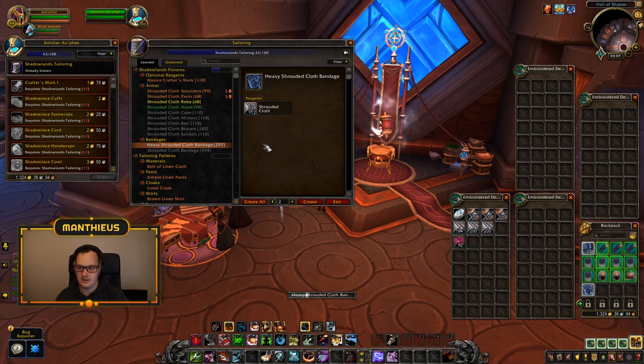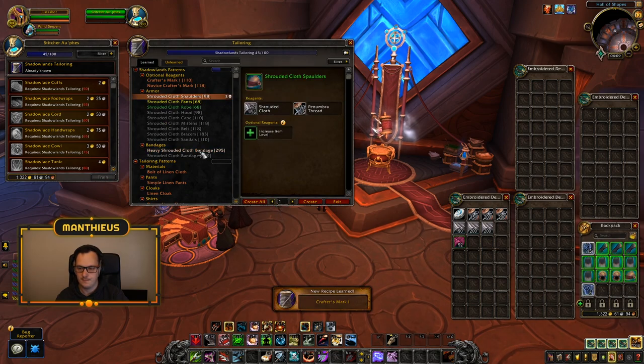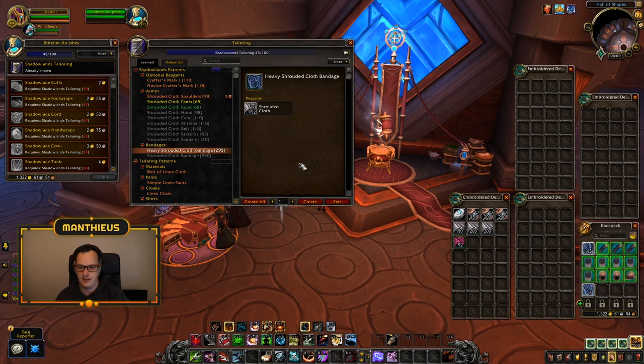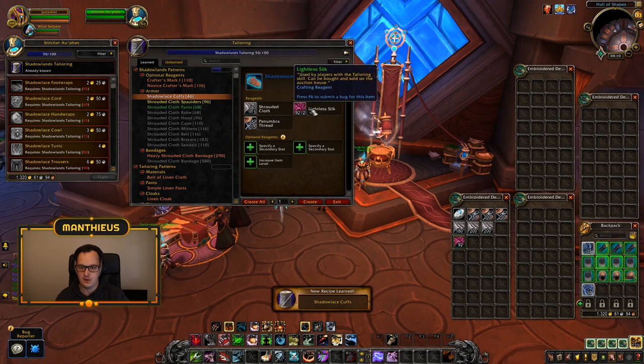It's not until we start getting to the shadow lace stuff that things become a little more expensive, because they'll start using our lightless silk. We get the next crafter's mark — these are still super cheap to make. At this point you could continue crafting heavy bandages, or craft the shoulders if you feel you'll be able to sell them or have some use for them. For simplicity I'm just going to keep plowing through with the bandages.